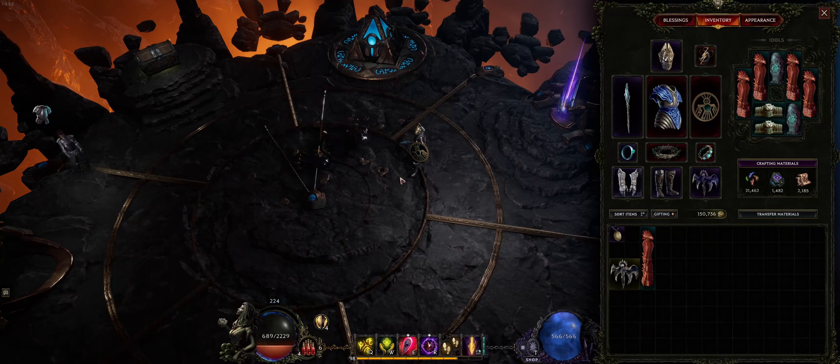Hey guys, Deterian here back with another Last Epoch video. So online I've been seeing a lot of Sentinel builds pushing high corruptions, but one thing I noticed is that they're all stacking ridiculous amounts of ward.